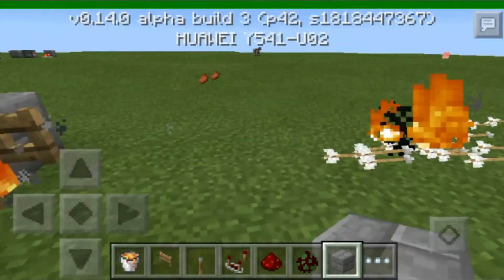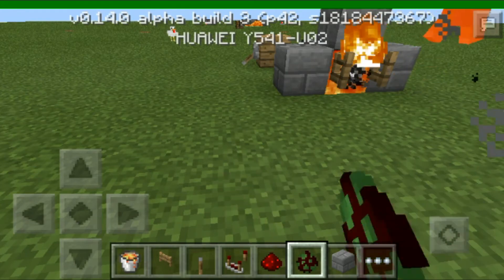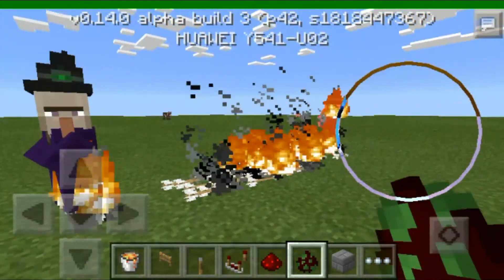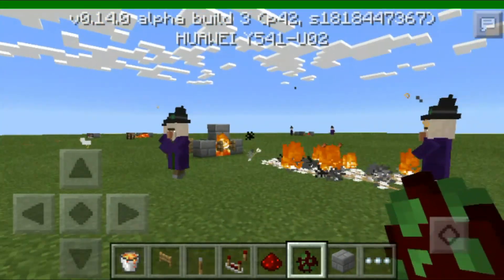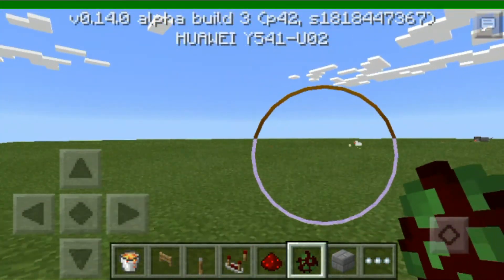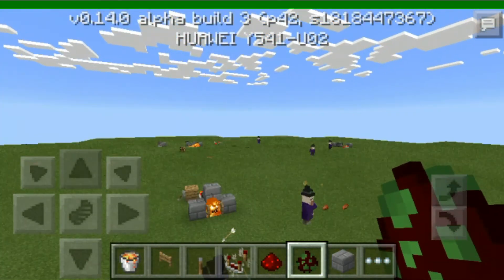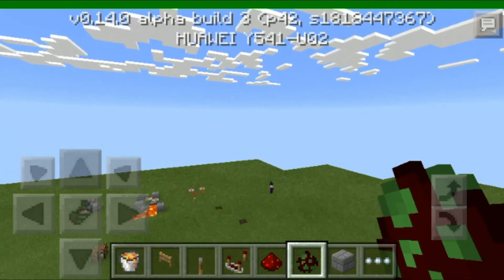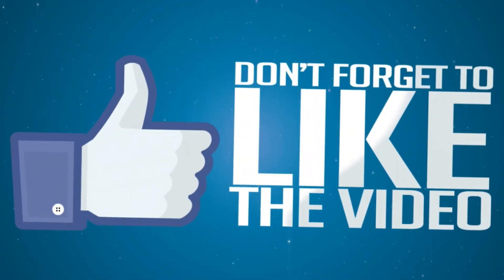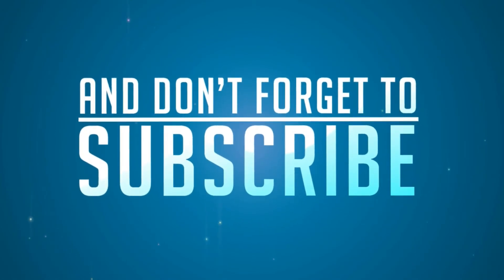Then you're going to put lava on top, then put lava inside — make sure it's open permanently, don't close it. Thanks for watching guys, hope you like this tutorial. If it helped you, make sure to like and don't forget to subscribe.